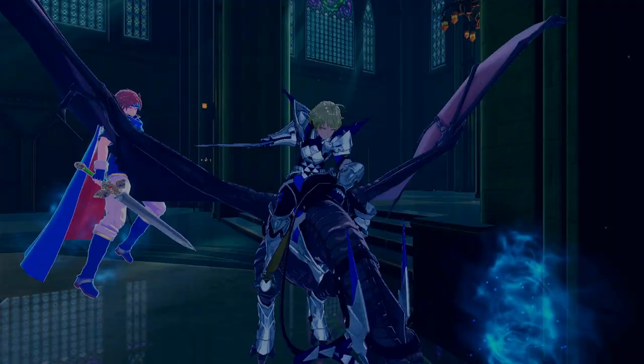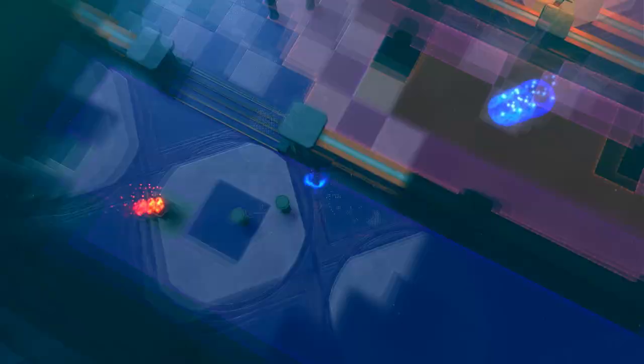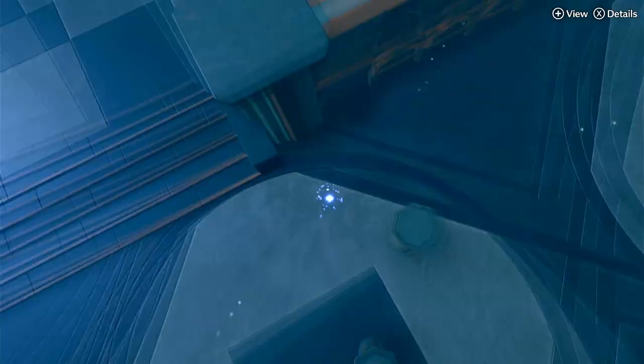I just realized Anna doesn't have a staff. She was on... I do feel like she was better on Mage Knight, but I switched her back to Sage for ranged nuking. Probably could have been better.